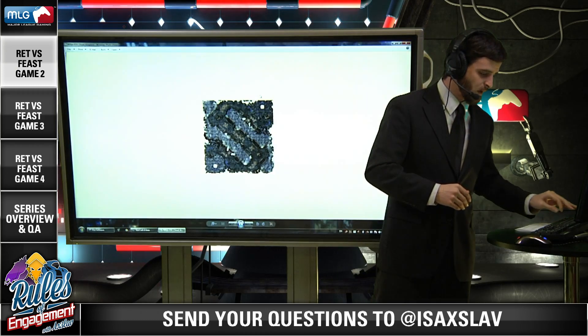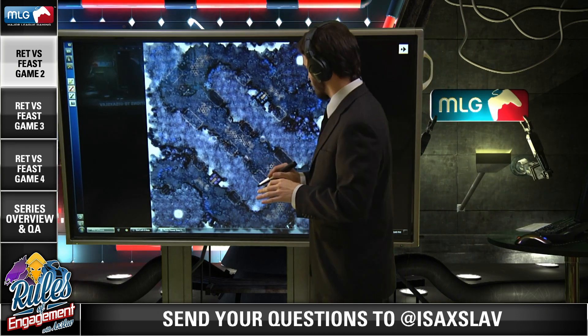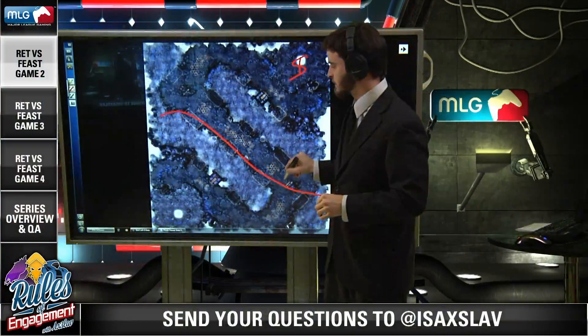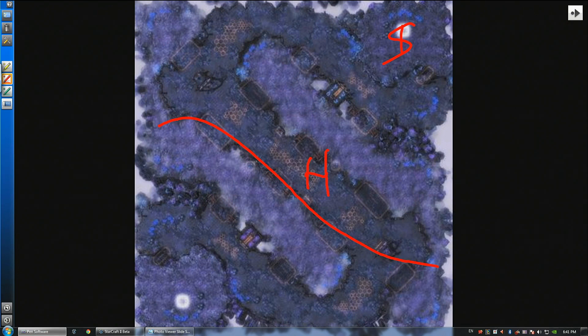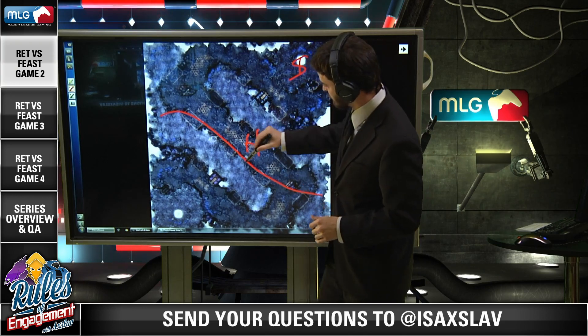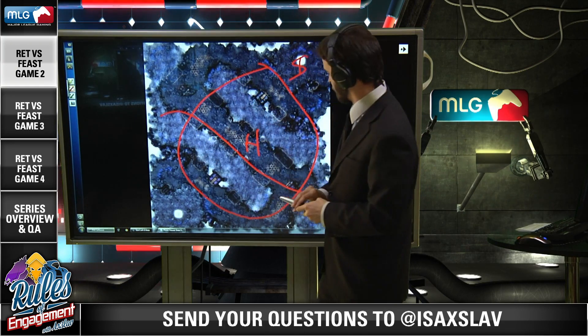Let's say you have a map like Cloud Kingdom and you're the Zerg player doing Swarm Hosts. What you can do with your Swarm Hosts is you should never cross this line — basically this line right here. If you ever cross this red line with Swarm Hosts, you're making a pretty significant mistake, unless you've already won the game and you're trying to kill the main. The Locusts have a range of somewhere between 50 and 60, which means your Locusts are effective in roughly this range. It's not a perfect circle, but you get the idea.